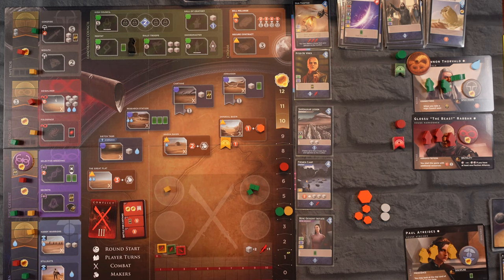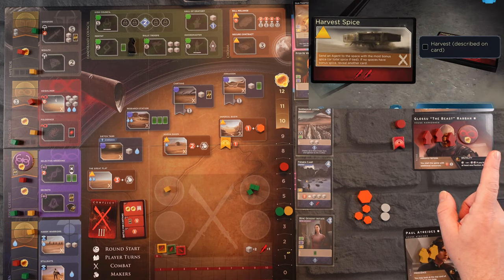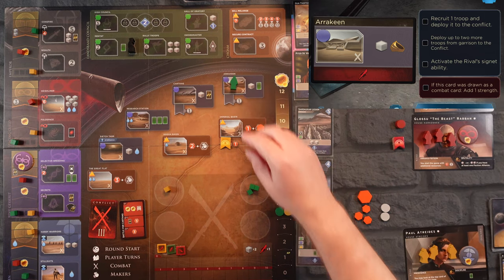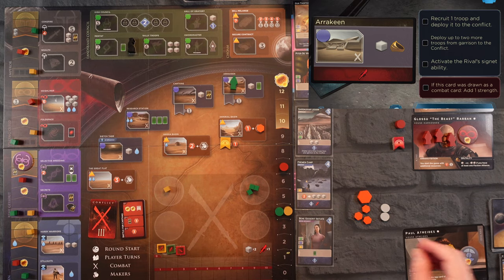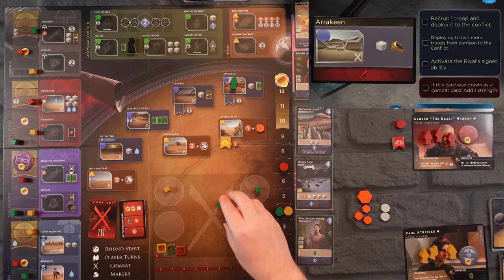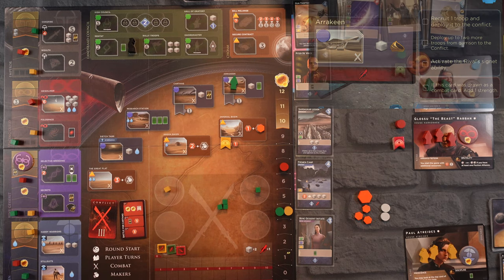Let's see what the Earl is going to do first — he draws Arkeen. He goes to Arkeen and uses his Signet ability: gain one troop into the battle. He goes in with a stronger showing this turn. He does a Signet ability which gets him one spice — he is now up to six, one away from getting another point. I'm sure he will get it.